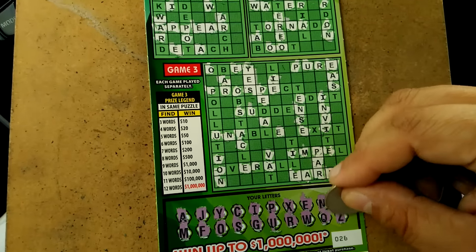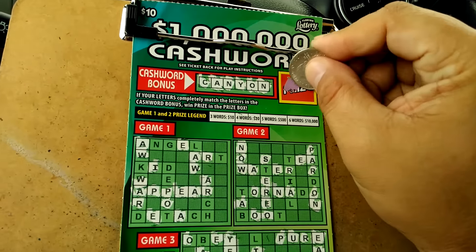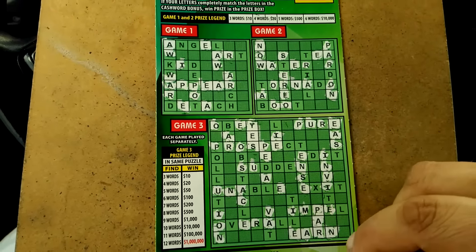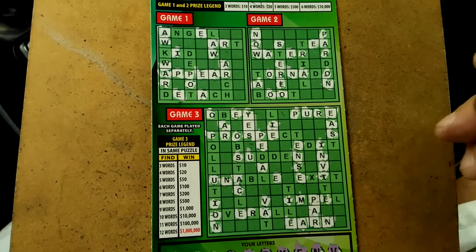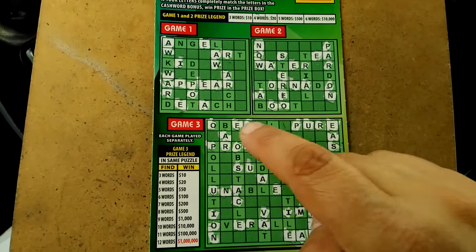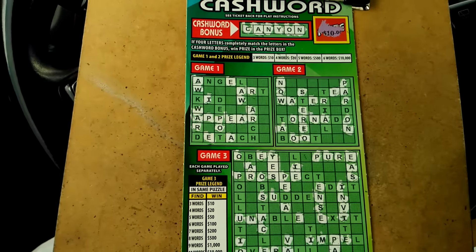The last letter is going to be a Z. This should be $10 here. So we've got $10 — 'par', 'yes', and 'earn'. That's $20. Wait — that's $20. 'Pure', yes. 'Par' and 'earn' — $20 here, $10 above.